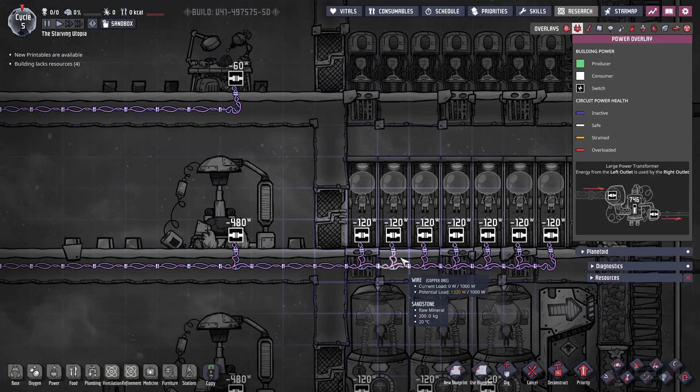In addition to the oxygen input, the suit docks also require 120 watts of power, however this is only consumed when recharging. For this reason, it's possible to exceed the potential capacity of the wires, and I typically exceed this by at least double — so over 2kW of potential load on a normal 1kW wire.